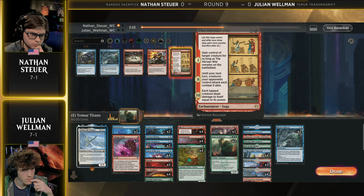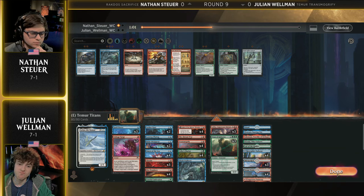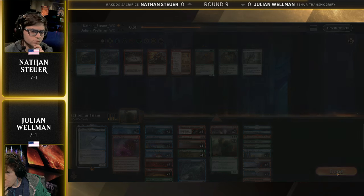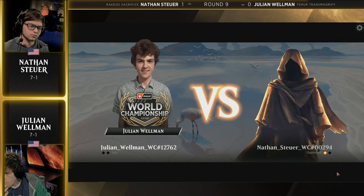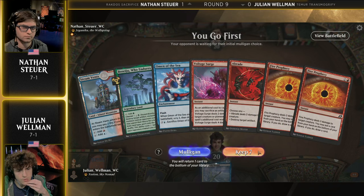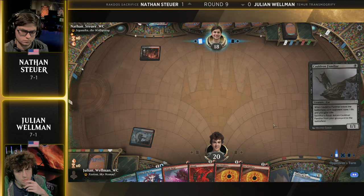I do want to bring some attention to Titan of Industry. There are some really cool combos here where if you can ever turn this card into a copy with Reflection of Kiki-Jiki, then it becomes a token — you get that trigger. And then if you attack with Azika's Chariot, you can clone it as well. Those are some of the over-the-top ridiculous lines we may see later on here.